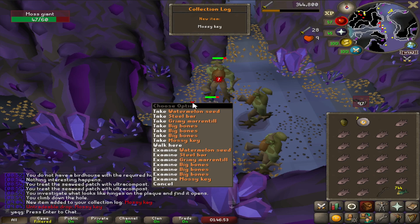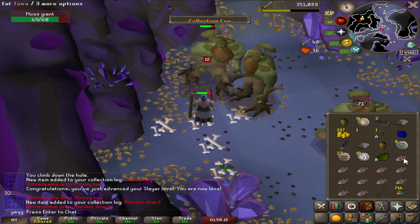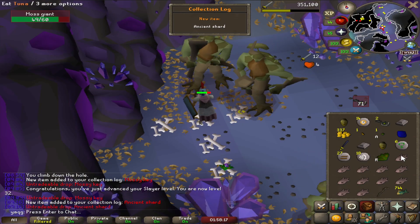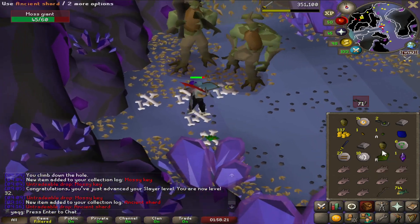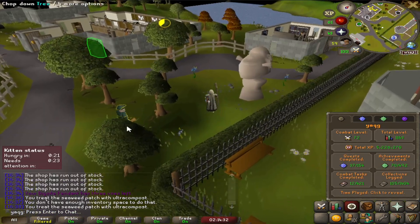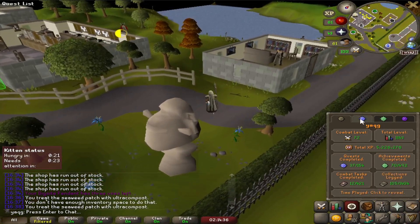I just got a mossy key — that's a collection log slot. I just got an ancient shard. This task is a goldmine. That's another collection log slot.